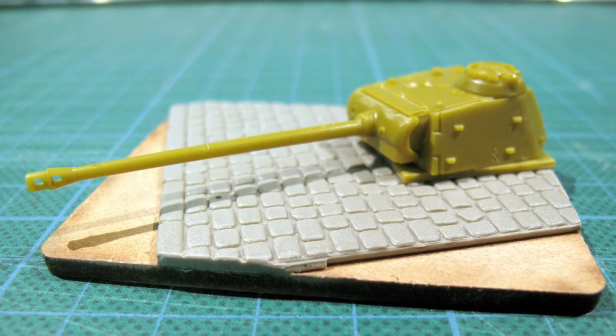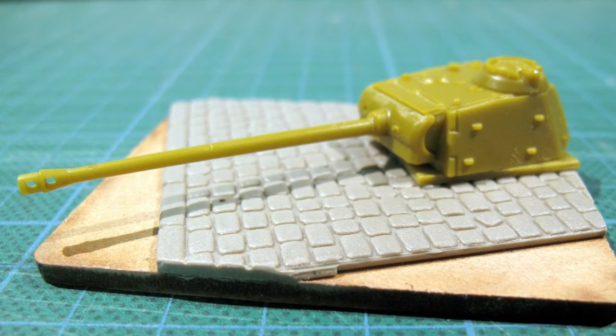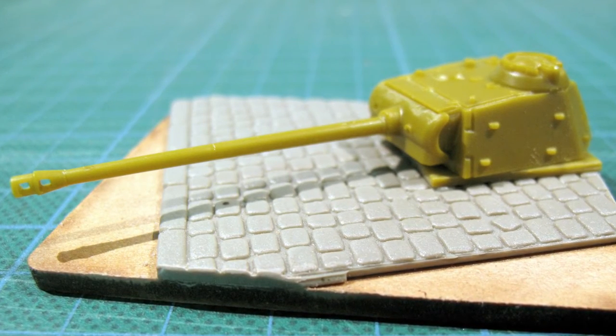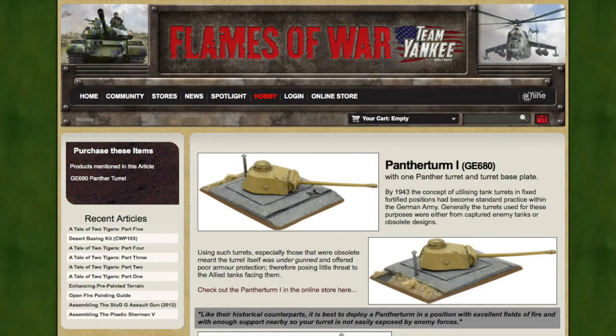So that's the Panther Turm constructed. One day I'll get around to painting this. The turrets used as bunkers were a variety of colours and camo schemes depending on where they came from. Some even had tactical markings and turret numbers. Battlefront have an actual Panther Turm kit with a great looking base — this is the page for it on their website.